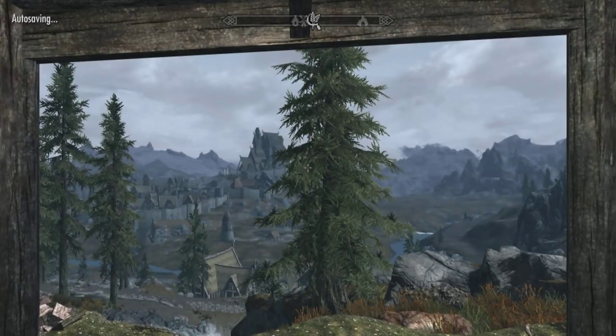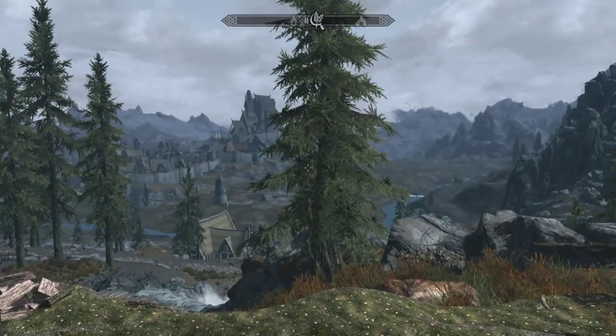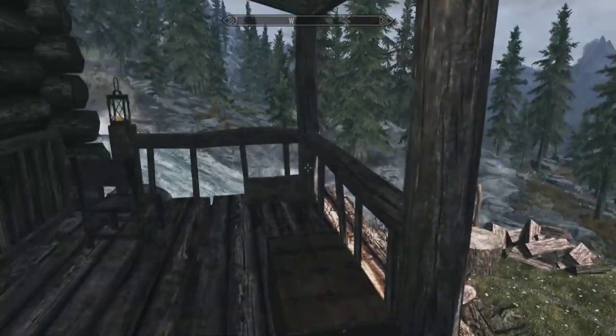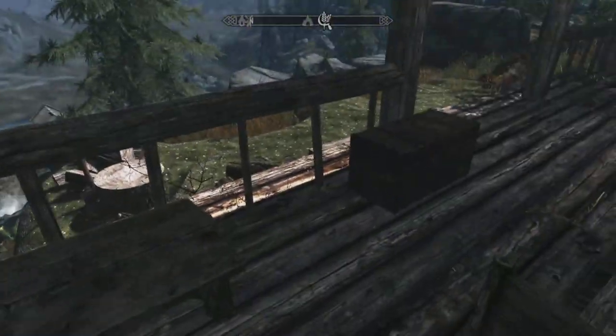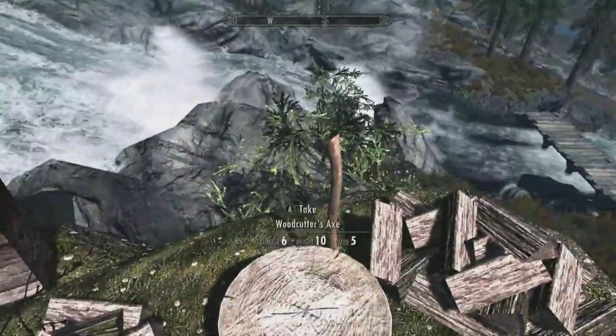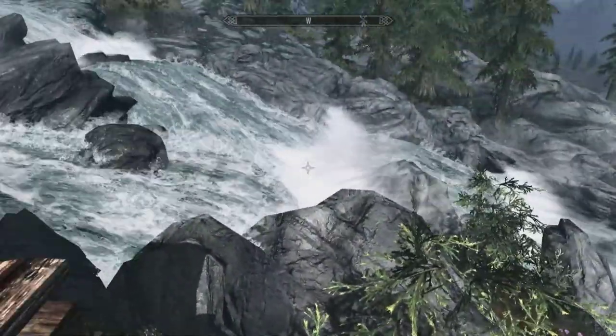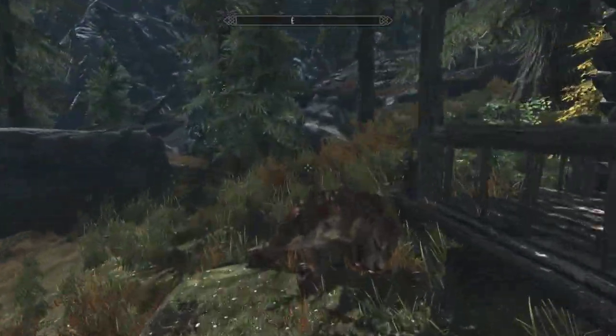If you're playing a ranger or hunter type character and you want to be out in the wild, this is the house for you. The view from the front door is rather amazing — to the left you've got a waterfall right by the house, which is very cool. There's also a chest up front so if you want to store some fishing gear or something, it's right there.